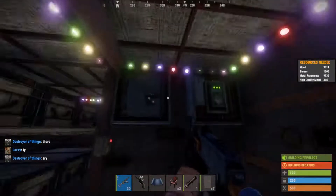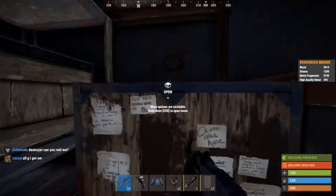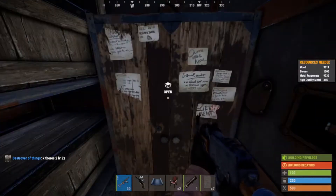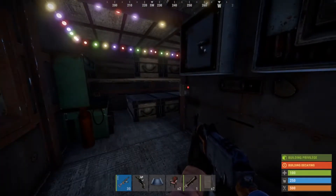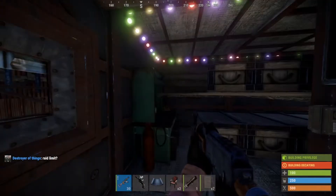Once inside, you can check out your loot room — it's your standard 2x2. You've got eight large boxes, four small boxes, tier three workbench, and a sleeping bag. The vault has drop boxes to retrieve loot. To build the entire base it costs 3,614 wood, 1,200 stone, 9,700 metal frags, and about 400 high quality metal. To raid through doors costs around 20 C4 and one rocket; through walls it's about 20 C4.